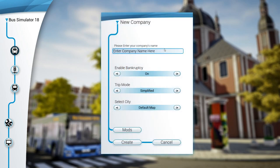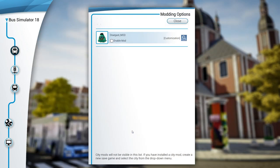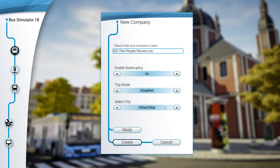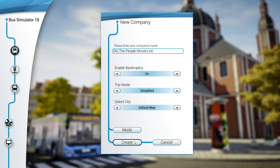Anyways, let's start a new company. What do we want our company to be in this game? DG The People Movers, Inc. — there we go. We got enable bankruptcy on, trip mode simplified, and we'll use the default map. Now there's actually a mod in the game for myself as well — the developers designed this for me. I won't spoil it too much just yet, but we will see it in this episode. So we're gonna enable that mod and let's get into it.